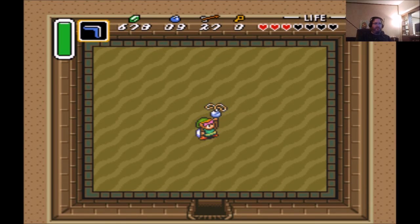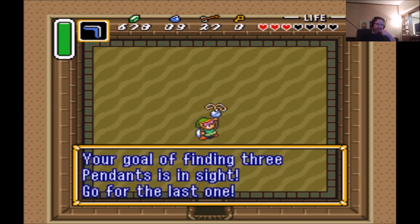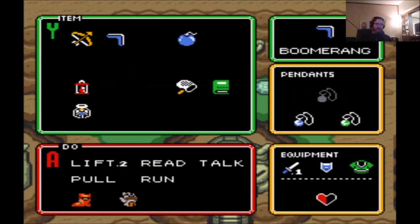Good thing I had 2 fairies — I was almost dead. Another pendant! You won the Pendant of Power, your goal of finding 3 pendants is in sight. I think that's a mistake — it should be the Pendant of Wisdom, because Wisdom is always blue in Zelda and Power is red. I think Nintendo made a typo there and didn't catch it before the final retail version. But it calls it Power in this game, so that's what we'll refer to it as, even though it should be Wisdom.